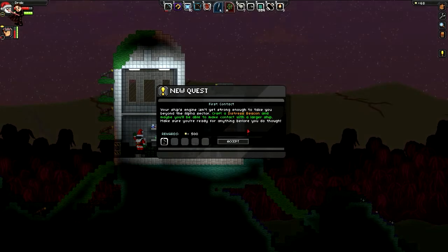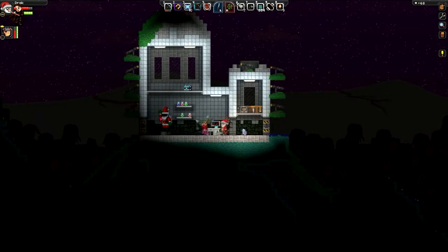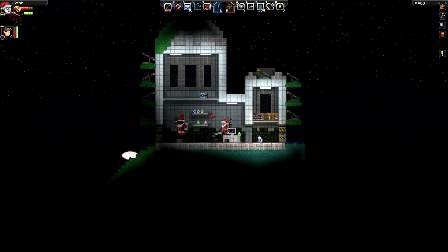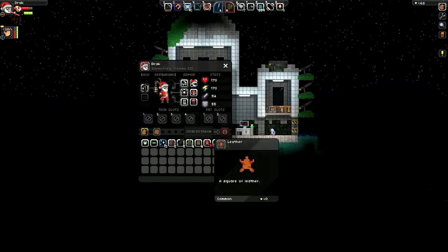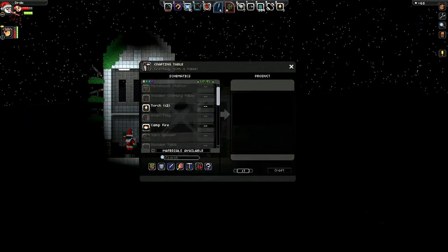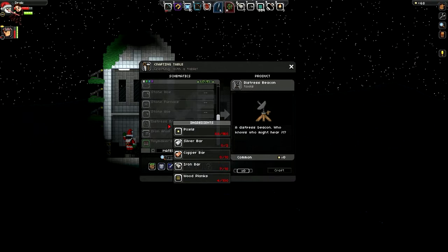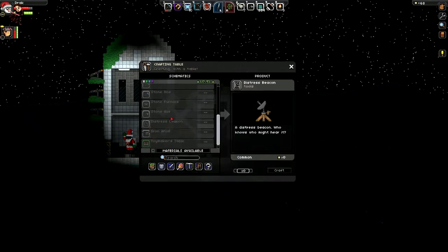It's so dark outside. What do we do? Distress beacon - that's probably a crafting table thing. I need pixels, silver, copper, three more iron, and a lot of wood planks. I can probably make the wood planks right now. It's just as fast to press craft.